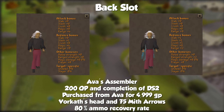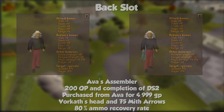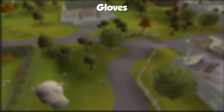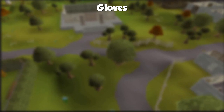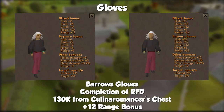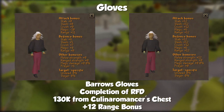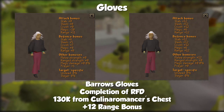The Assembler is also a great quality of life upgrade at places like Zulrah or Vorkath where you can't see ammo drop to the floor. Complete Dragon Slayer 2, get your 50 Vorkath kills for the head, then go get your Assembler. On your way to the quest points needed for the Assembler, upgrade your gloves to Barrows Gloves. They are best in slot for range gear and are incredibly cheap for the value at only 130k from the Recipe for Disaster chest.